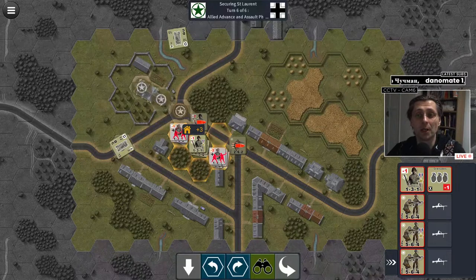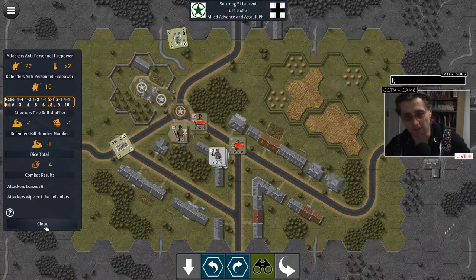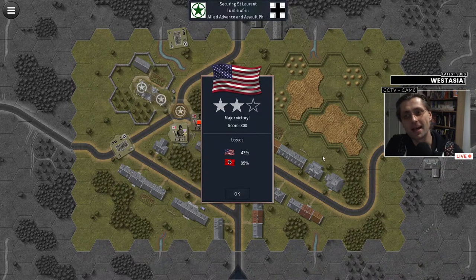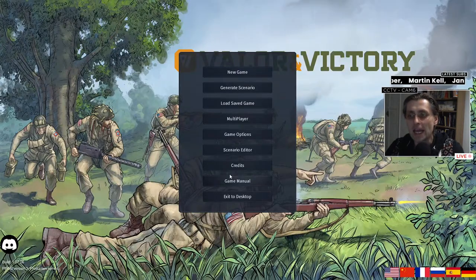The assault went not quite as well as I thought it would, but we only lost 43% of men while the Germans lost 85%. We just snatched victory there, which was quite nice. It would be nice to click OK and overview the battlefield — that would be a feature I'd really like, hopefully coming in the new expansion. Let's go back. American Sector — Securing Saint Laurent — and play this as Axis.